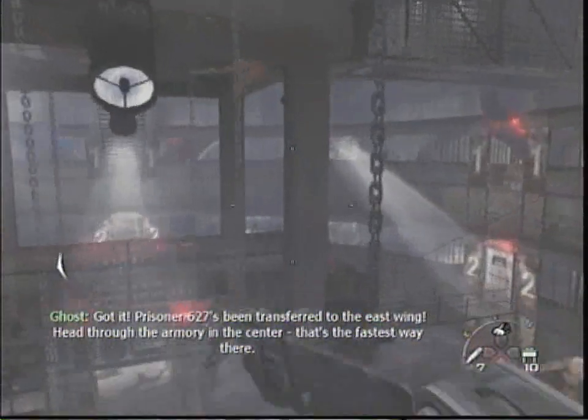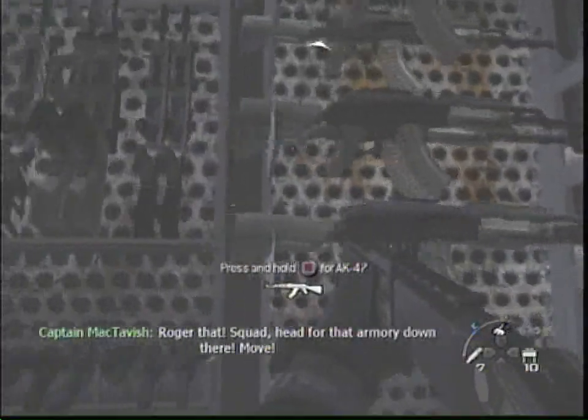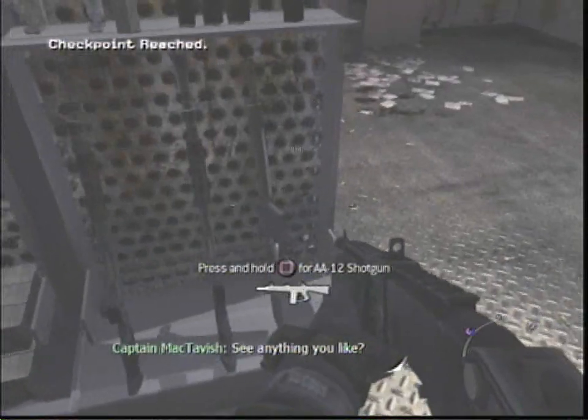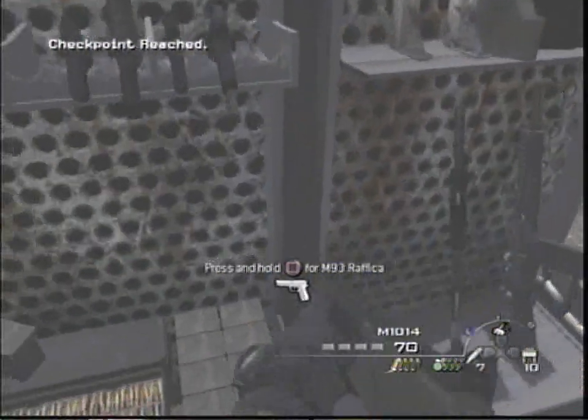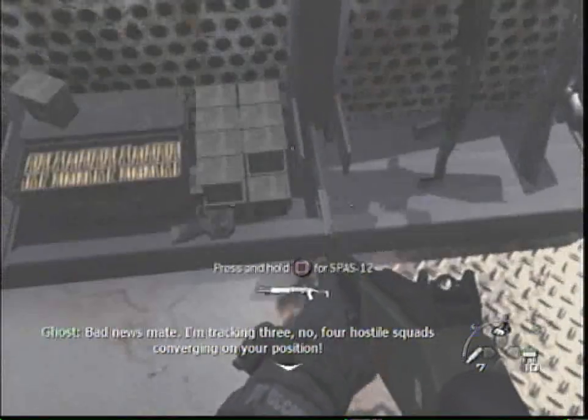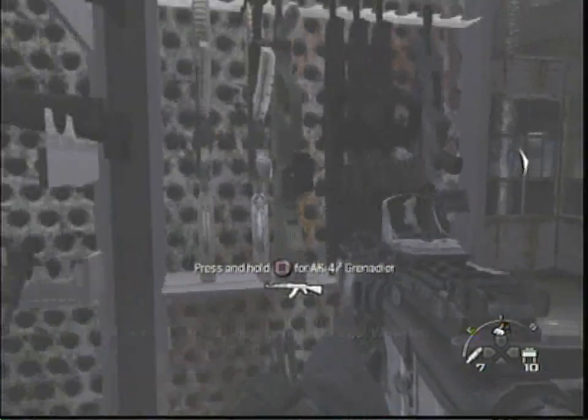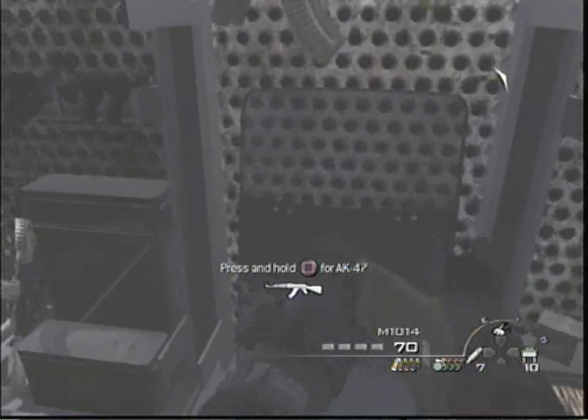You go down here into the armory and there's a crap load of weapons — M10-14, AA-12, all these other guns, M9, the M93 Raffica — I don't even know how you say it — but it's like a mini M16 pistol. It is a really good gun; I use it for multiplayer all the time.